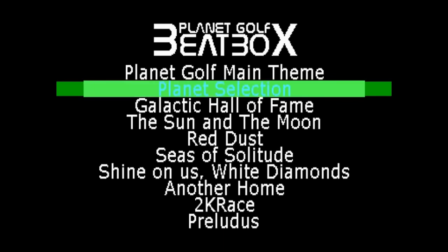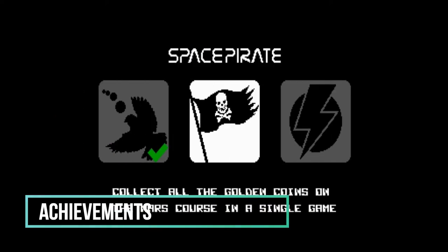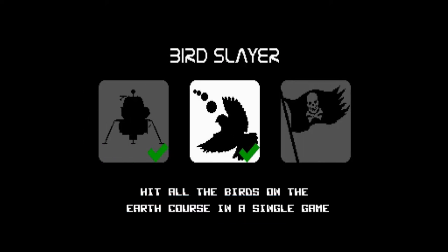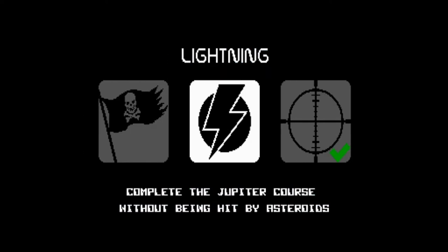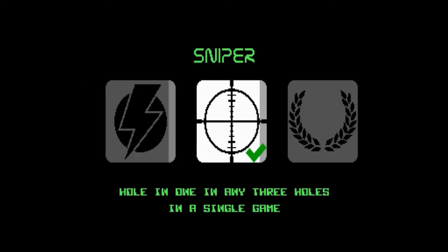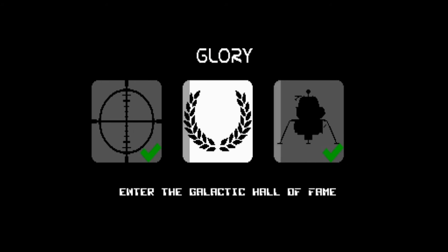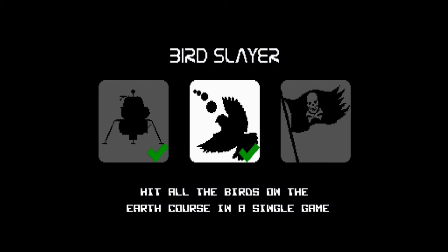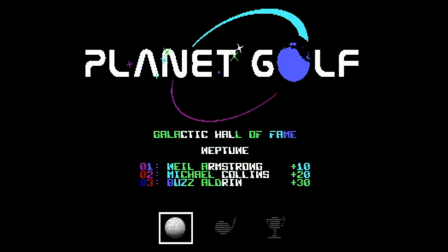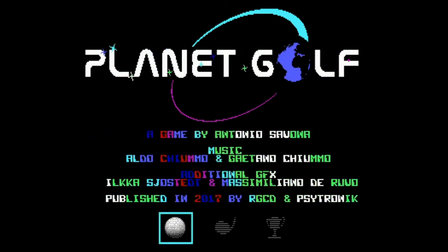The other option included in the bonus materials is called Planet Golf Beatbox, which allows you to select and play the various soundtracks found within the game. I was pleased to see Planet Golf had unlockable courses and achievements. The available achievements are: Bird Slayer — hit all of the birds on the Earth course in a single game; Space Pirate — collect all the golden coins on the Mars course in a single game; Lightning — complete the Jupiter course without being hit by an asteroid; Sniper — hole in one in any three holes in a single game; Glory — enter the Galactic Hall of Fame; and Shepherd — complete any 10 holes in par in a single game. Attaining three achievements will unlock the first unlockable planet; five achievements will unlock both planet courses.